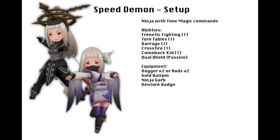Equipment should be two weapons — shields are just going to slow you down for this. Two daggers are probably the best, but if you want to use rods for the time magic, they can work into it a little bit as well. I myself would probably go with just daggers though. Gold hairpin can help lower the cost of magic spells, ninja garb can increase your agility which is very helpful for this build, and the Venture Badge increases your brave attack rate by 10%, something you probably should have.